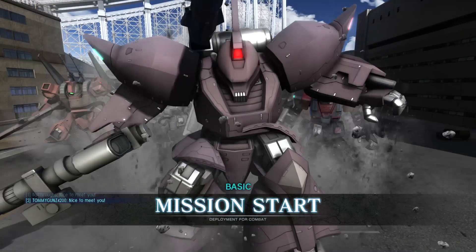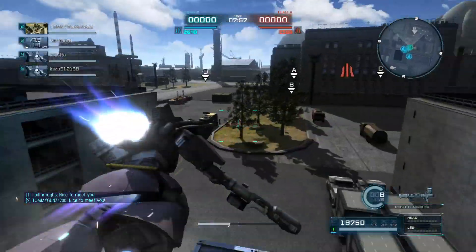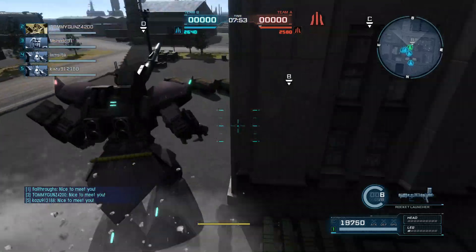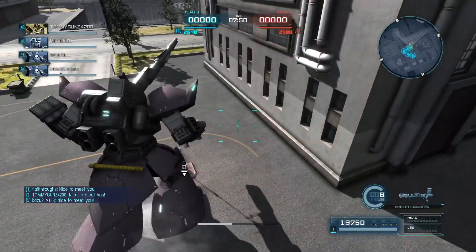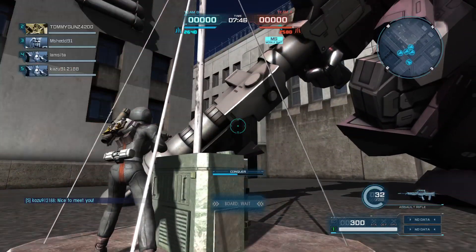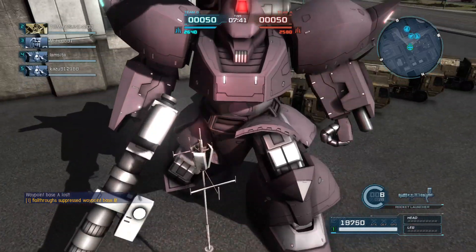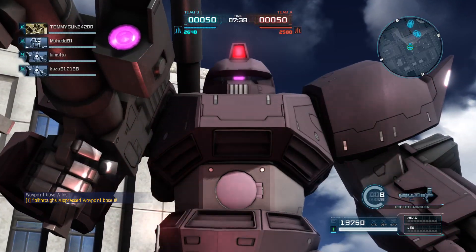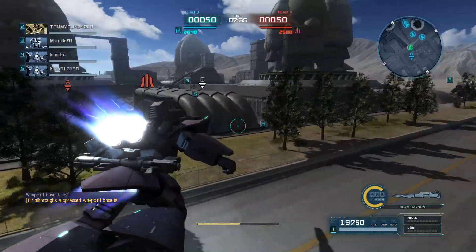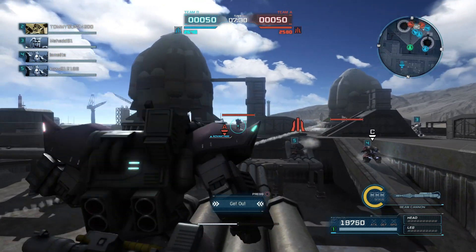Hey everybody, it's Rob from Flailthroughs. This is Gundam Battle Operation 2, and this is a level 3 Gelgoog Cannon. This is an unlimited room — it is a 550-point mobile suit. I got this in the same 10-roll as I got my Rook DS, and I love it. I'm pretty fond of Gelgugs in general. The cannon I'm not always good with, but when I am it just works really well, and this is one of those rounds. This thing is just a beast and I'm hoping to show it off.